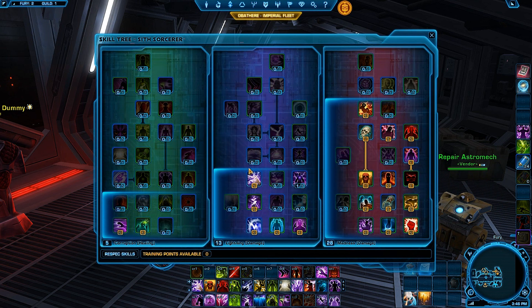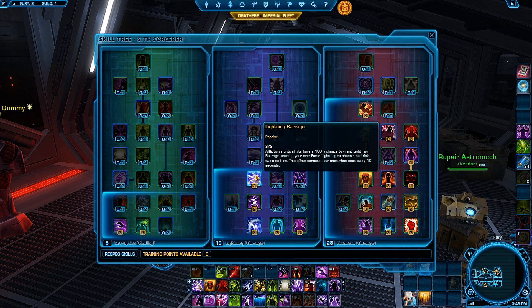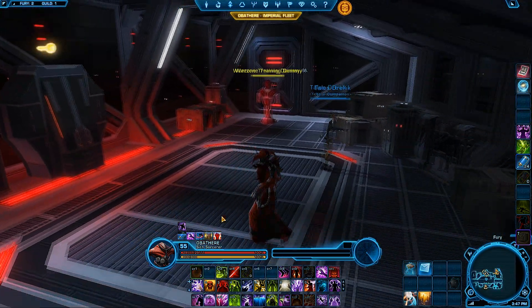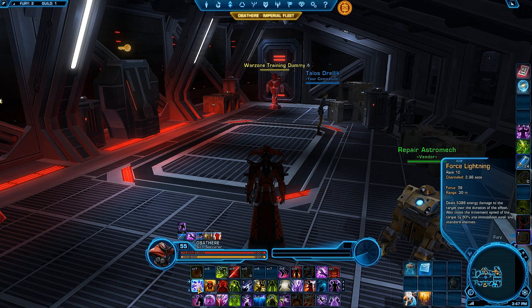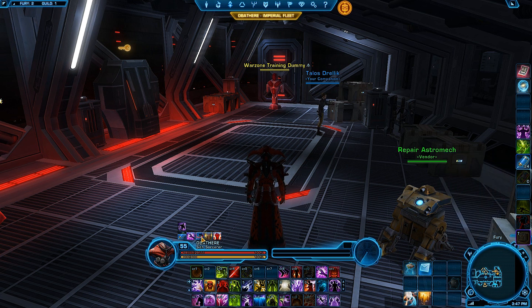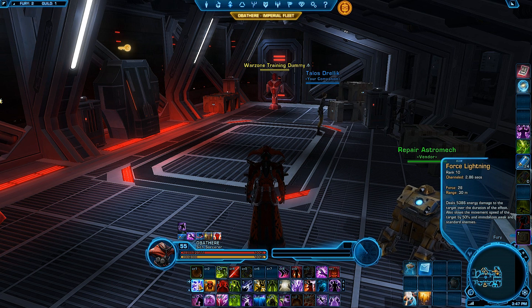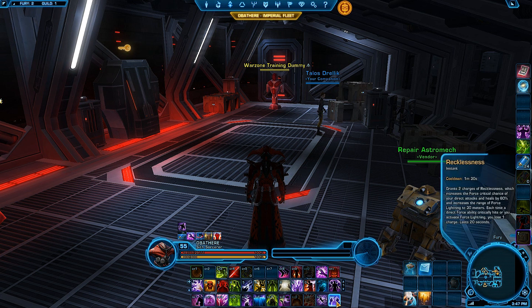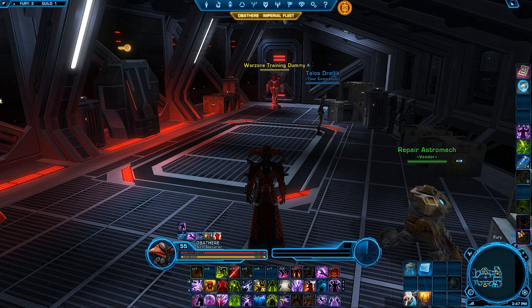For Shock: the only time I use it is when I'm on the move and need burst DPS. I always use it after Lightning Barrage, since Lightning Barrage increases your Force Lightning channel speed by half, ticking twice as fast. I'll also throw in a Shock if I'm about a half to one second away from Death Field coming off cooldown and I have a DoT proc up — that way I avoid a full three-second Force Lightning cast and get a quick Shock in before applying my DoTs.